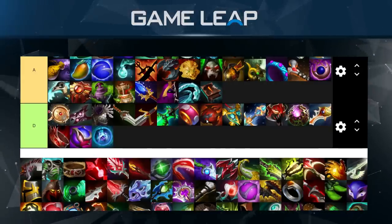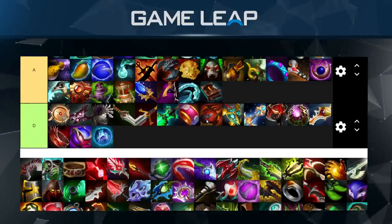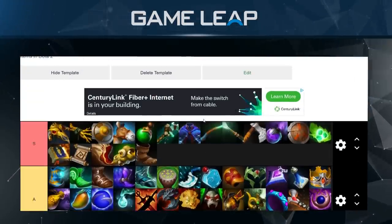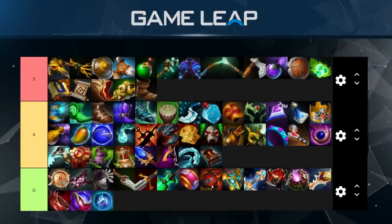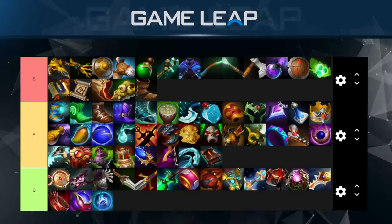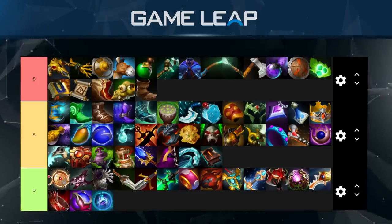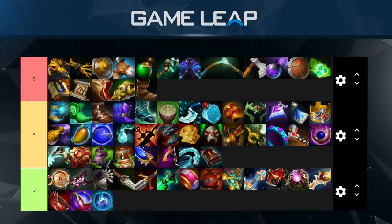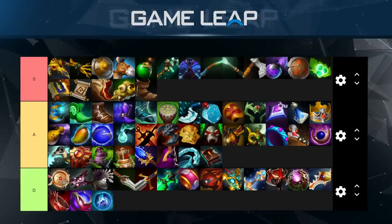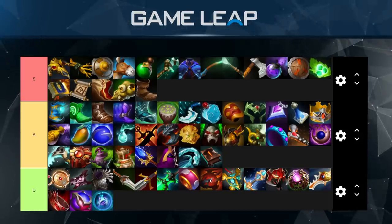Heart of Tarrasque — I feel like I haven't seen a hero buy Heart in forever. I see it in lower-bracket games because people don't want to buy BKB, and it's like a BKB replacement. But typically I'd rather see someone with a Satanic or a BKB rather than Heart. Are there niche situations? Yes, but typically you're better off buying a Greaves, Satanic, Sange and Yasha, Solar Crest, or Hex — basically any 4k item that actually has uses. I'd like to be called out on this: what heroes actually do benefit from Heart?